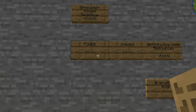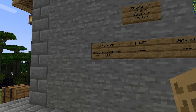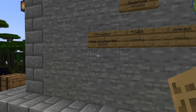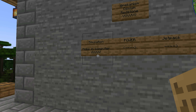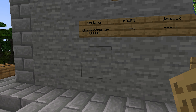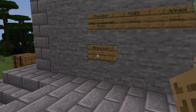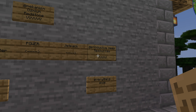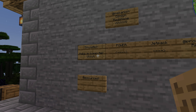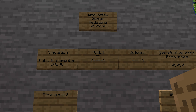We also want power for something else called simulation. Basically, we go out, we find mobs, we kill enough of them, we get some data, we can put that data in a computer and it'll simulate those mobs' resources for us, because we want more resources. This can be blaze rods, ender pearls, leather, meat. So this will get us all kinds of ores and materials, and this will give us all kinds of mob parts. This all starts with some power.